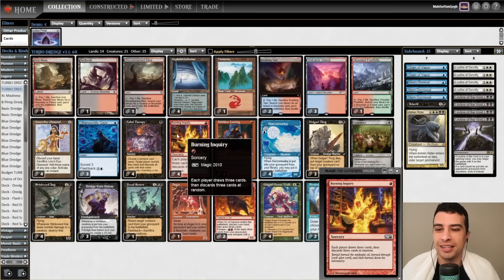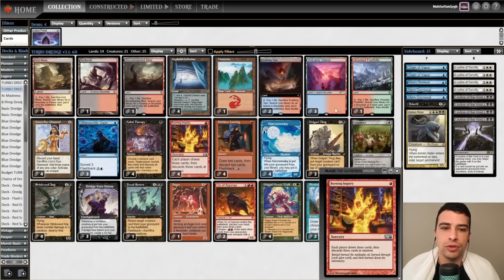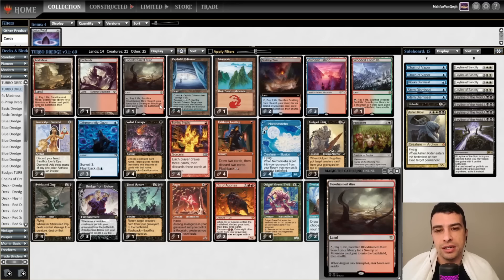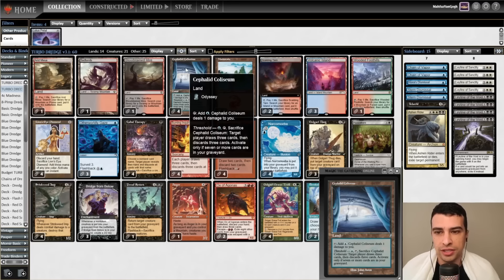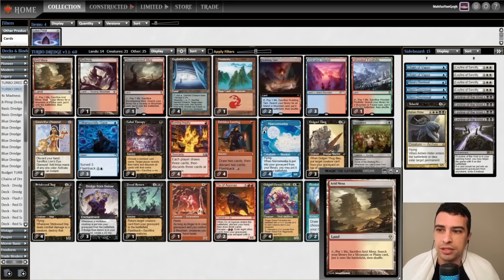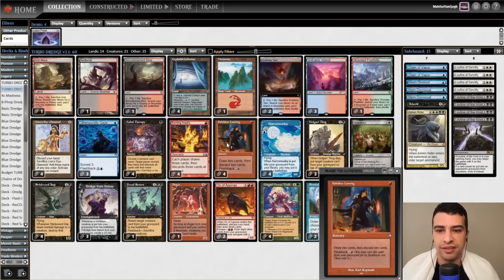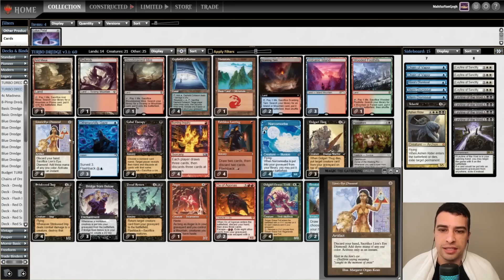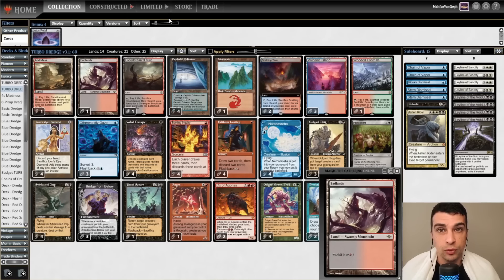I feel something good from this card after testing it in Modern this week, and now in Legacy. Since we have more red enablers, our mana base is leaning towards red instead of blue. We have four copies of Cephalid Coliseum as an enabler that sometimes doubles as a land, but our other lands can produce red mana — especially our basic Mountain. If we have Faithless Looting, Burning Inquiry, LED, and two copies of Looting, we can go after a basic Mountain against Wasteland decks.